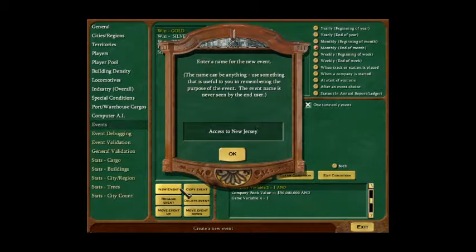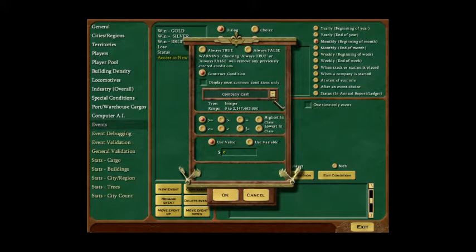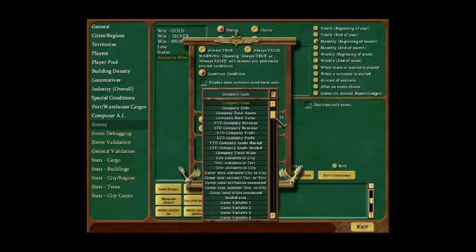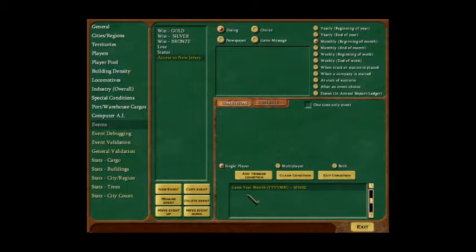I've built a new event. This will be a choice event because we're buying the rights to a territory. I'm going to trigger it just by a date — February 2050, since this scenario is set in the future. The condition is set to equals 2050.02.